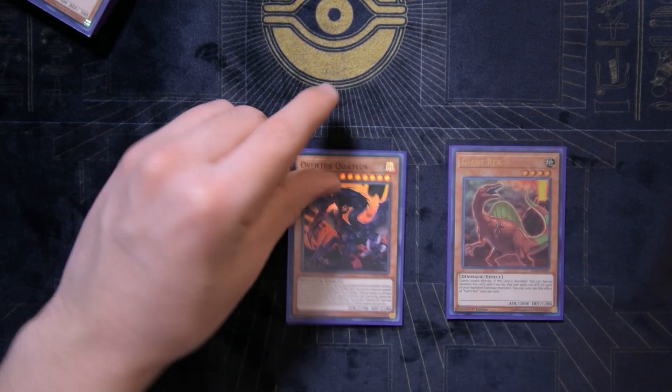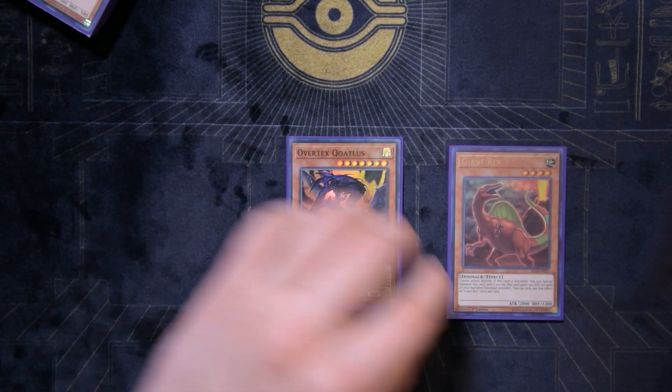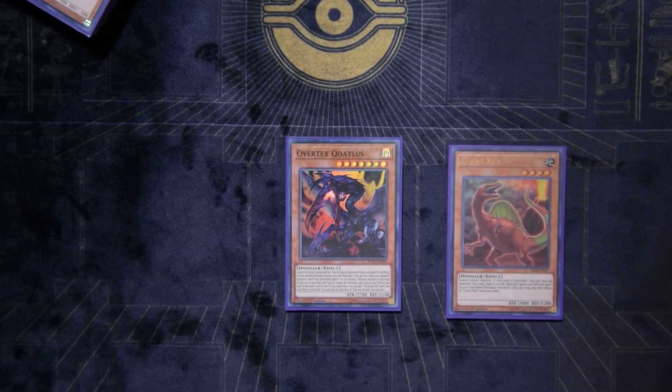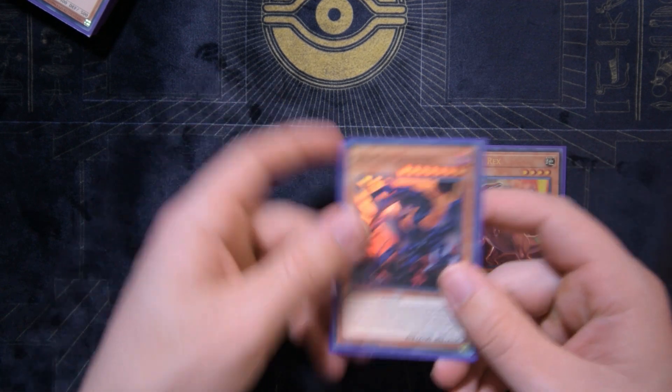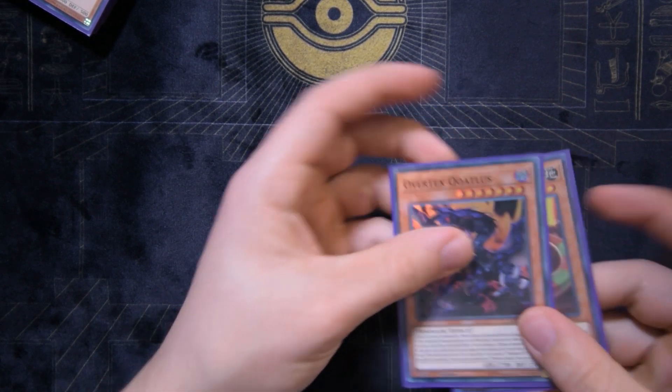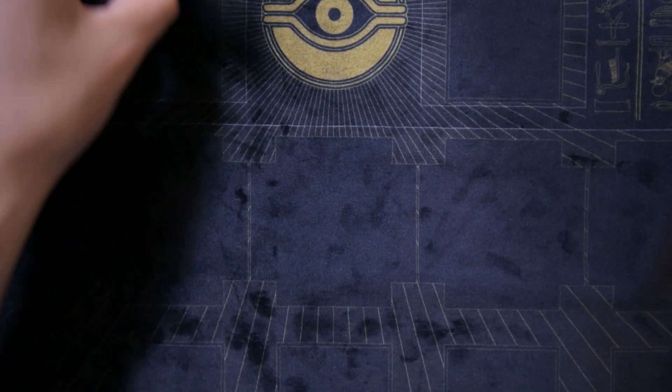One Giant Rex, one Overtax Koatlas. If Koatlas is banished we get to special summon it, and if it's sent to the graveyard we can add one Double Evolution Pill to hand. We can also summon it off Double Evolution Pill to negate spell and trap effects — pretty solid card in its own right.